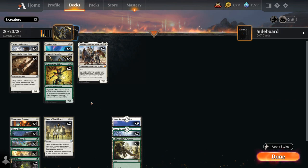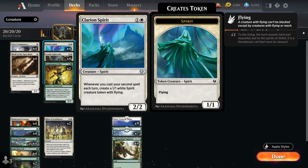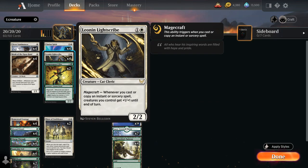Taking a look at our creatures, one of the most important ones is definitely Leonin Lightscribe, a 2/2 with Magecraft saying whenever we cast or copy an instant or sorcery spell, creatures we control get plus one plus one until end of turn. It plays very nicely with Clarion Spirit, a 2/2 creature saying whenever we cast our second spell each turn, create a 1/1 white spirit creature token with flying. The Clarion Spirit helps us go wide making a bunch of spirits, and then the Lightscribe can pump them up to represent a lot of extra damage.